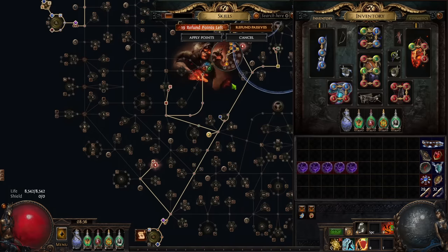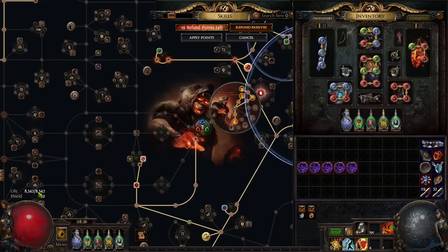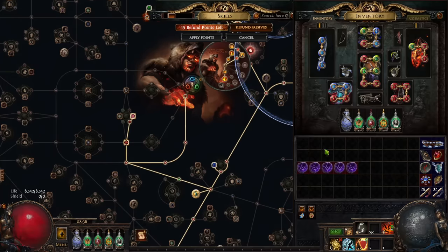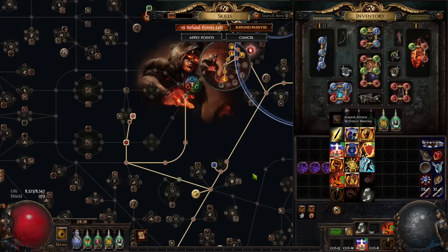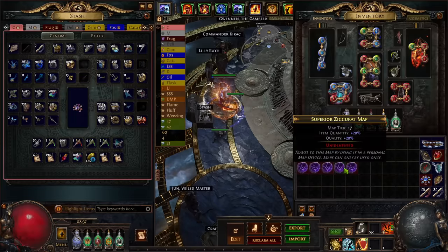If you look on the website pox.net, there's actually a version of my build posted that gets closer to 10,000 HP with similar damage, but you do lose the MTX on Herald of Ash. Most people would just prefer the stronger build, so go check that out. Anyway, let's go ahead and jump into some tier 17s.